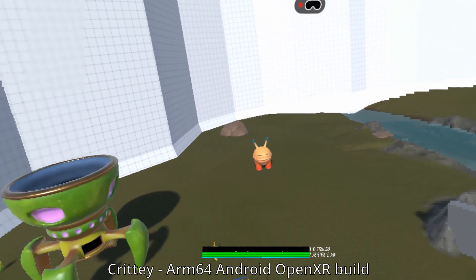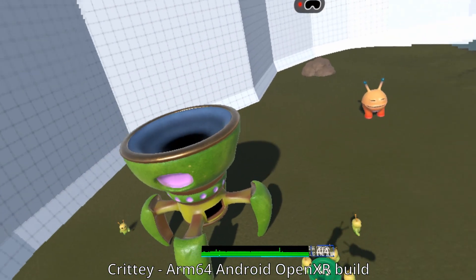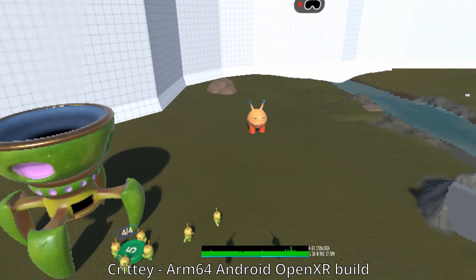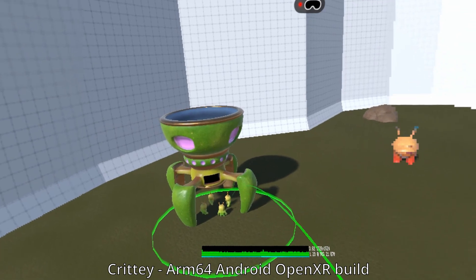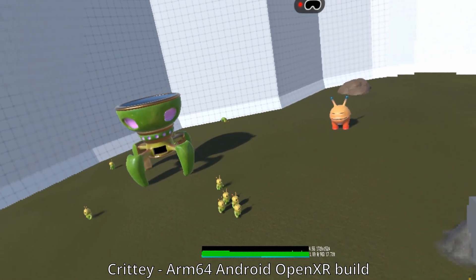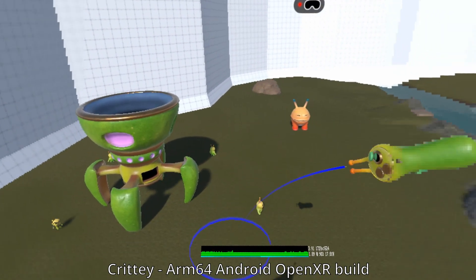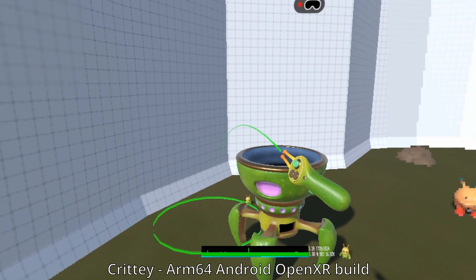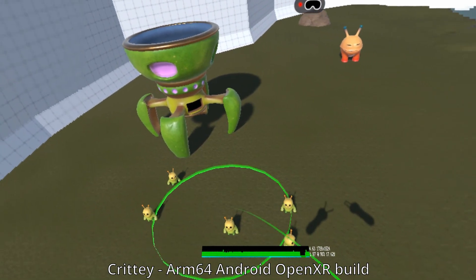This has slight foveation — it doesn't have full foveated rendering. I couldn't really get that to work yet. I'm doing some more experiments with that, trying to get it going. I'm on the latest Unity — maybe there's some regressions. Couldn't really figure out why it's not letting me turn on foveated rendering, but I'll figure it out. Again, this is just a test project, not really anything serious yet.